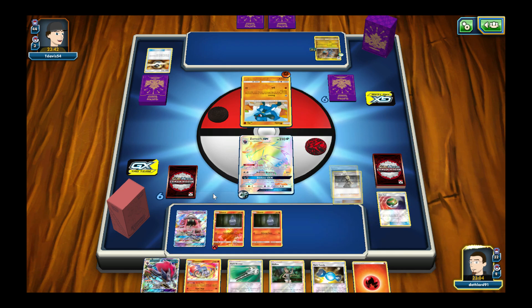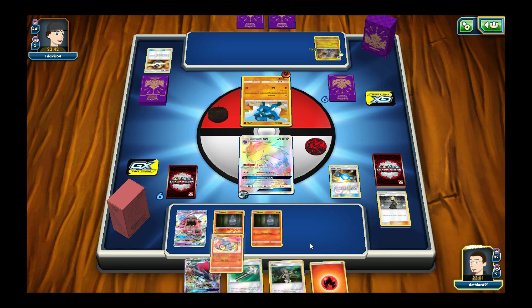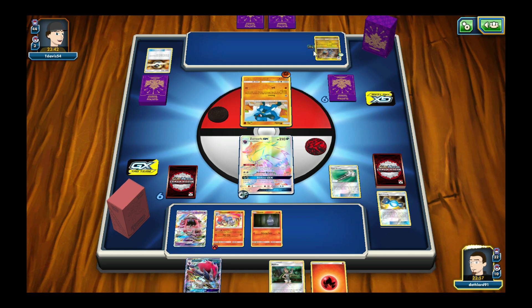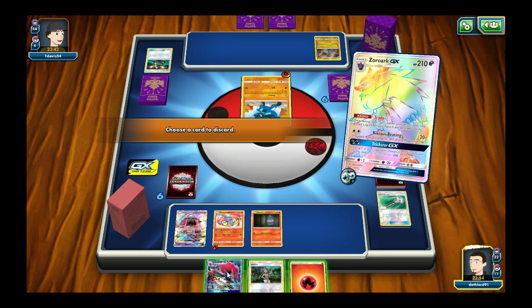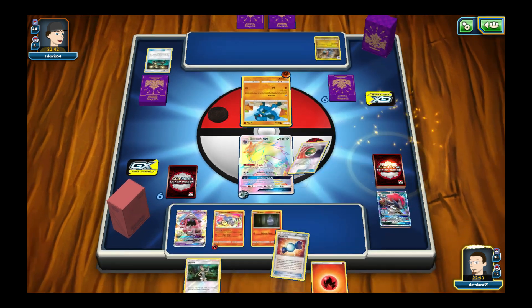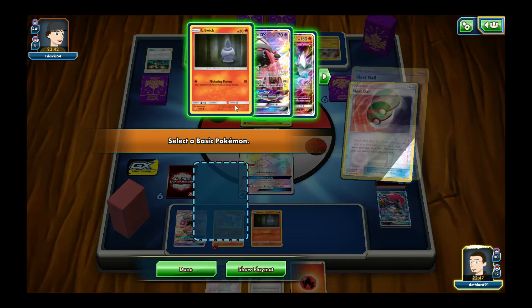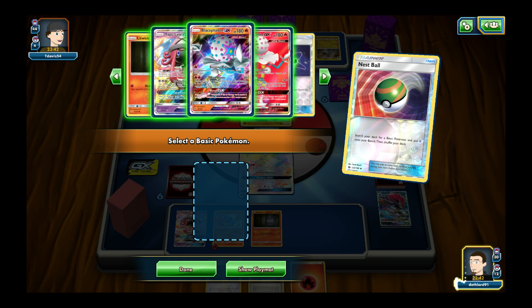If I had Rare Candy — oh look, Rare Candy! We're gonna put Chandelure here. Get rid of their EXP Share. Trade Zoroark — I can use Mallow next turn if needed. If only that was a Timer Ball instead. Can't play any more Zoroarks. Put a Cephalon down but I'd rather get the Evolutions out of the way. Attach and Zoroark is beating — knock it.